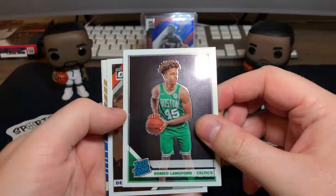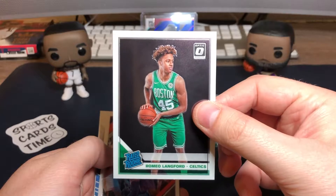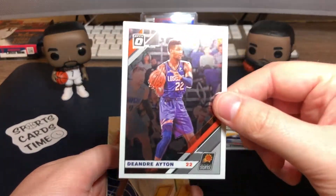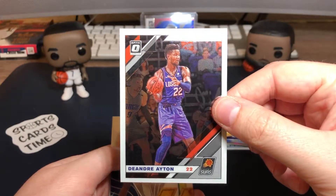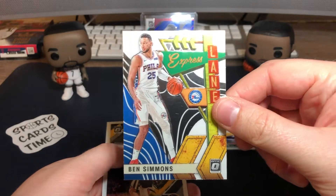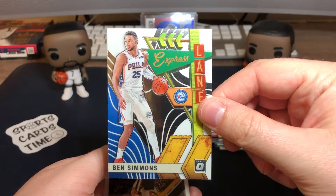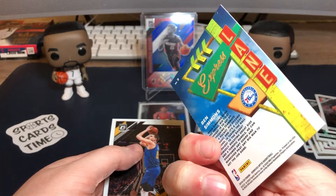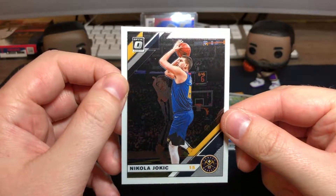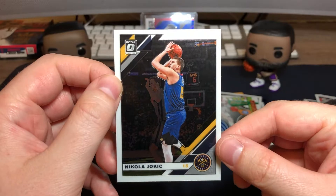Last pack: Romeo Langford rookie for the Boston Celtics. Deandre Ayton base for the Suns. Insert — Ben Simmons Express Lane, nice card. And Nikola Jokic base for the Nuggets.